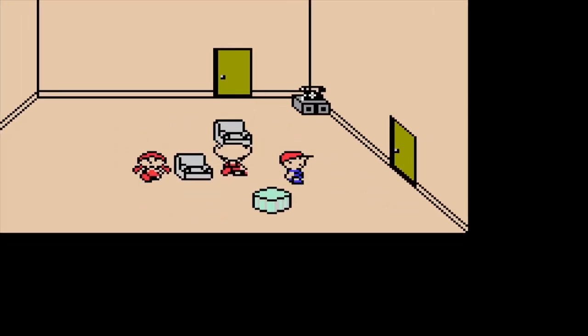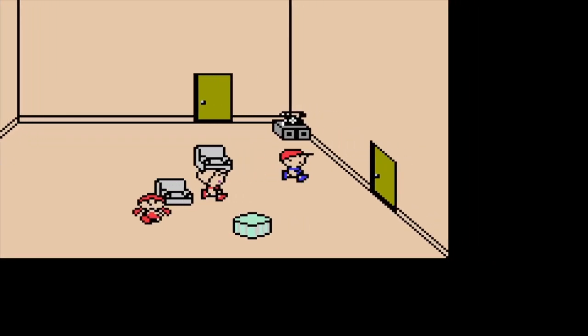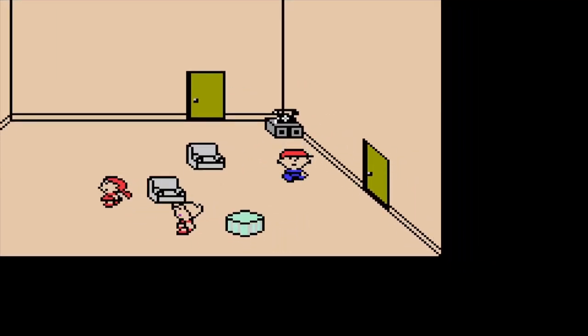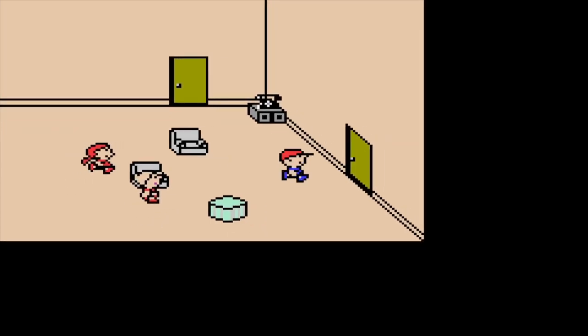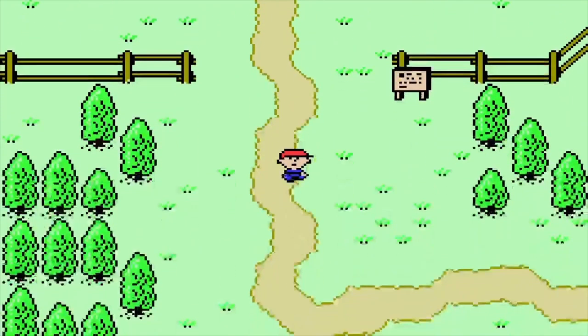Last time, in the last episode if you don't remember, we went ahead and fought a couple of lamps and a doll. We talked to our dog and got a bat along with our great-grandfather's diary, and in this episode we're actually gonna head outside.